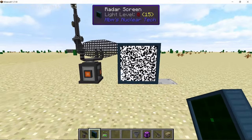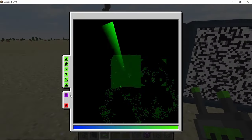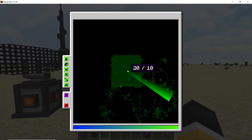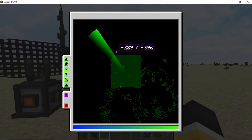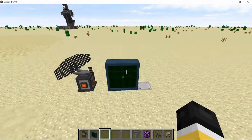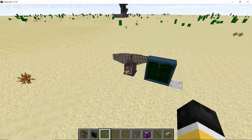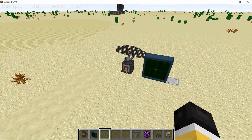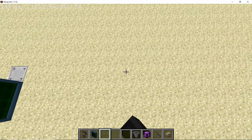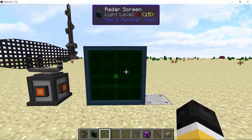The radar screen can be used to remotely access the radar. Shift right-clicking with the radar linker and then placing it in the radar will link the screen, and it now works as a secondary radar accessible anywhere in your world. The radar needs to be at an altitude of Y50 to Y128, so the screen can be down in your underground bunker while the radar sits on a hill — that's why the internal power buffer is important.